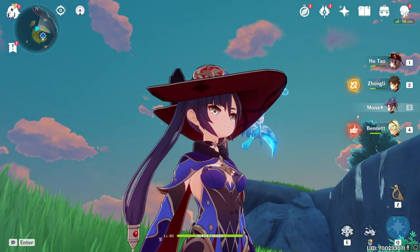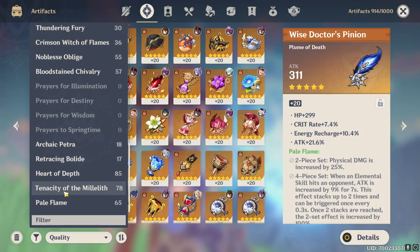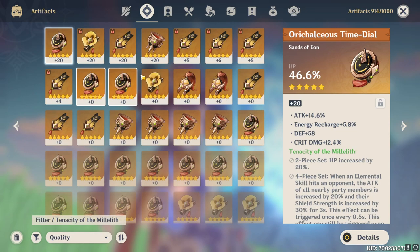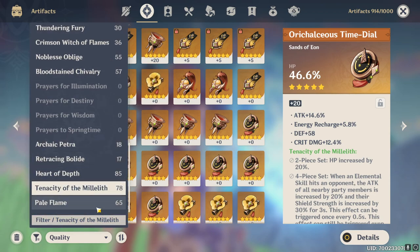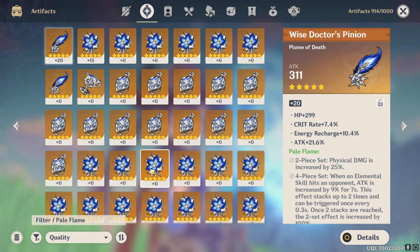If we go here to filter, you can see we have 78 Tenacity of the Millelith and 65 Pale Flames — these are the new artifact sets. As you can see, we have raised a couple of them but have not equipped them yet. We'll be doing that in this video as well.